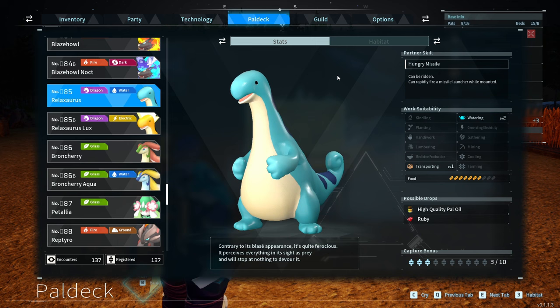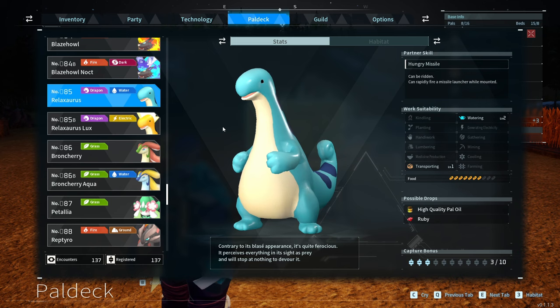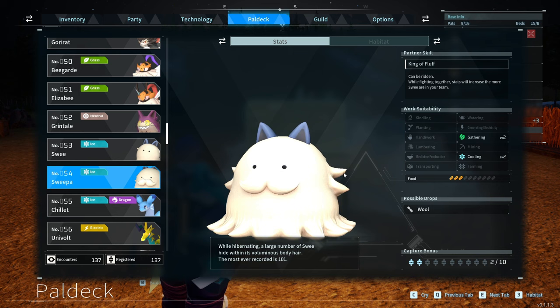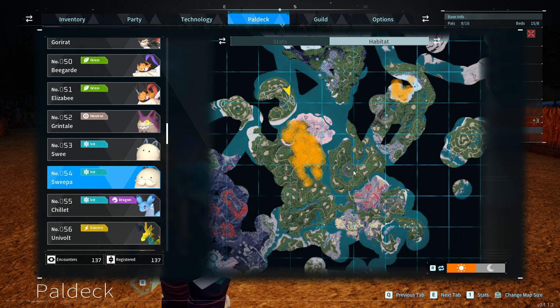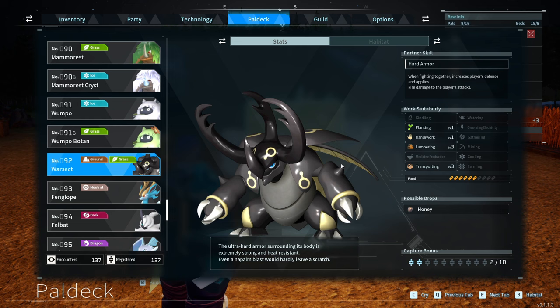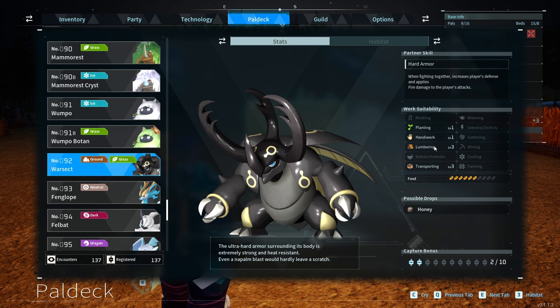Next we have Relaxaurus — or as I call it, Relaxosaurus — which is number 85 in the PAL deck. You can find them to the west of the Desolate Church. The number 54 in the PAL deck is Sweeper. You want to put Relaxosaurus and Sweeper together. Sweeper can be found just below the Scorching Beach, and also to the northeast of that area. Putting those together gets you number 92 in the PAL deck, which is War Sect — really good for transporting and lumbering, level 3 on both.